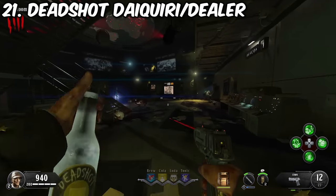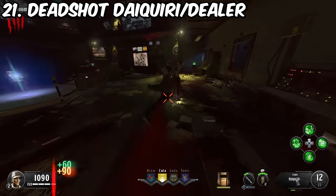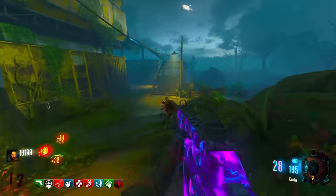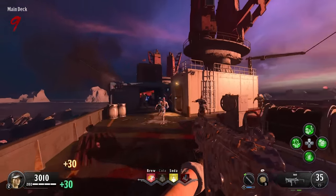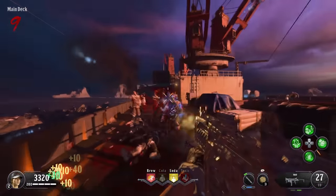Similarly, at number 21, we have Deadshot Daiquiri Dealer. Changing the color and suffix doesn't fool me, especially when it has the exact same ability: increased hip fire accuracy and, more notably, guiding your sights towards the zombies' heads. It is, like Double Tap 1.0, unnecessary — you can get headshots without Deadshot — but it is more ammo efficient and a bit cheaper.